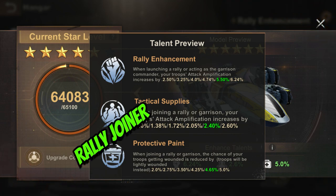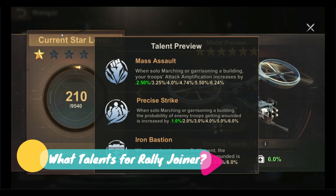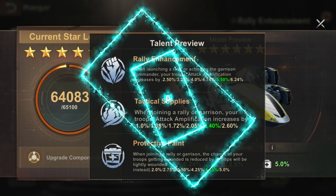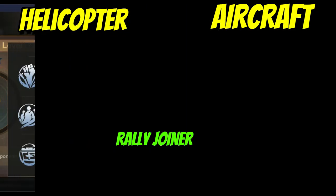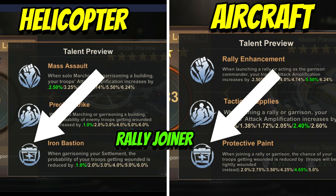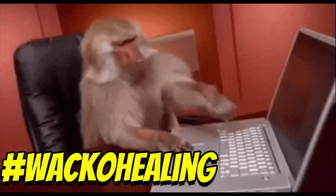Iron Bastion reminds me of the aircraft talents Tactical Supplies and Protective Paint respectively. I know what may be on your mind — which talents should rally joiners use? I personally ask my rally joiners to use the aircraft talent Tactical Supplies only, as it boosts rally attack power significantly in Capital Clash and Reservoir Raid. Therefore, I'll request all my rally joiners to use the helicopter talent Precise Strike when joining my rallies for a similar impact. Protective Paint and Iron Bastion simply reduce troops sent to the hospital — continuous batch healing during Capital Clash delivers better results.